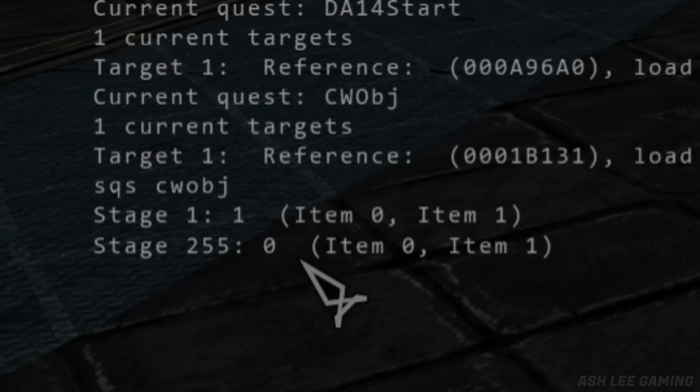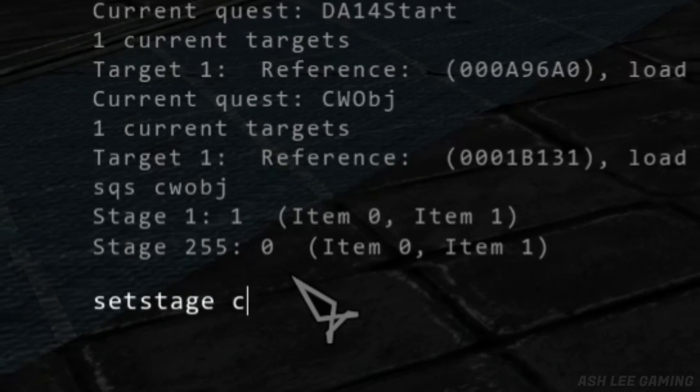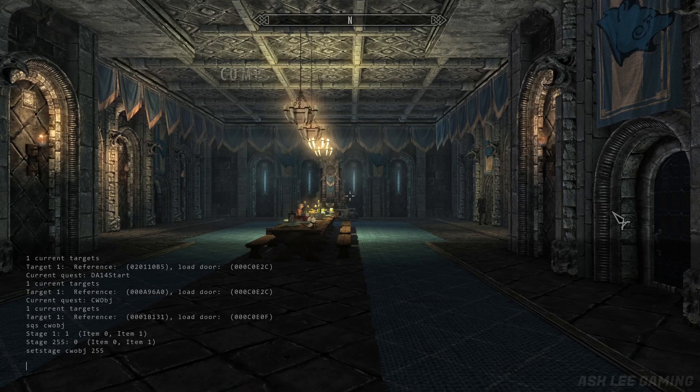This is the stage that you can't do, because you're supposed to report back to Ulfric Stormcloak. Which if it's bugged, then here's what you're going to do: set stage CWOBJ 255. And then boom, it's fixed.